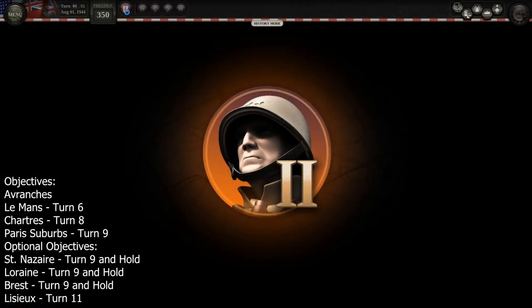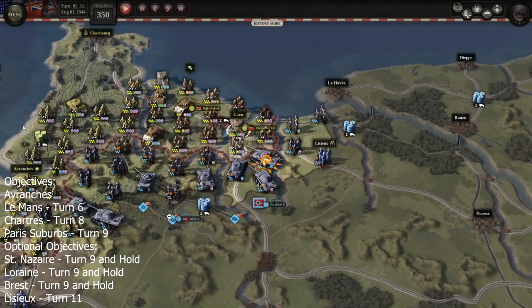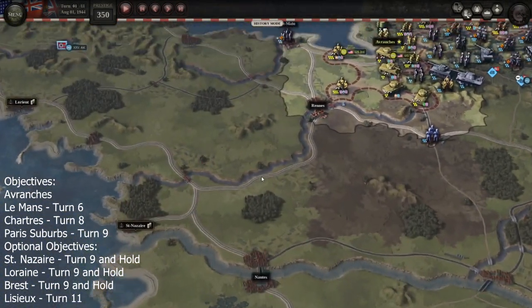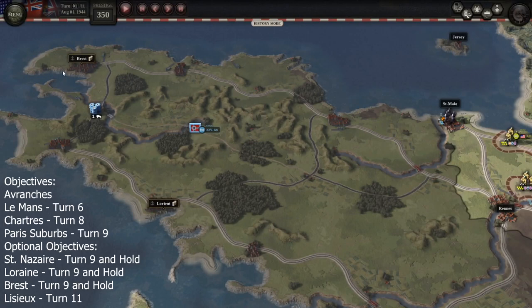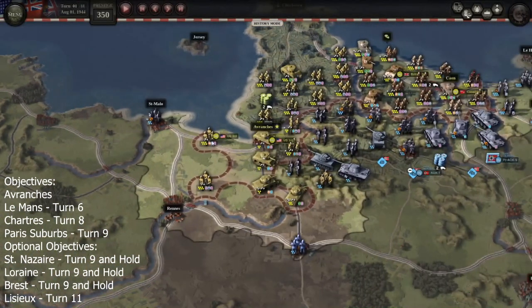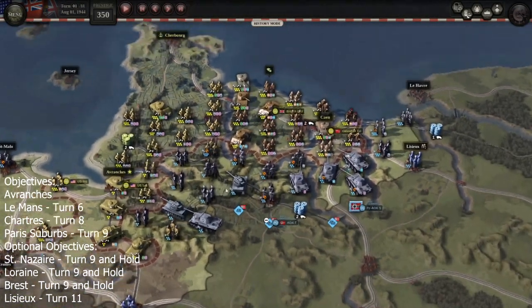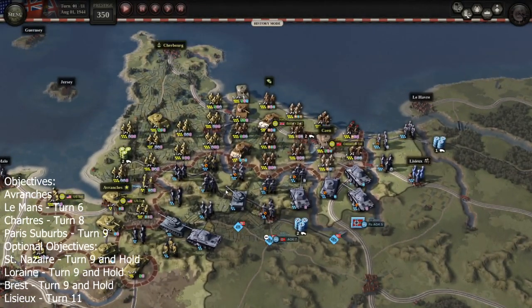Next, I moved the HQs — that's quite important. I moved the US HQ here because that helps with movement in that direction. I'm taking the US First Army down towards Saint Nazir and the Third Army towards Lorient and Brest. You can switch it around, but remember which army you're using where — a common problem I had was mixing them up, losing access to abilities and then not making it in time.